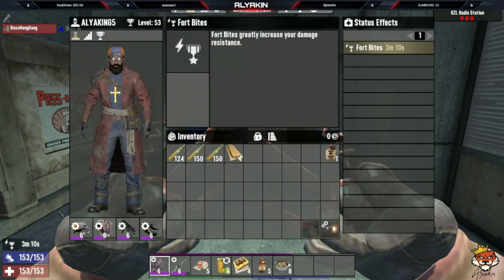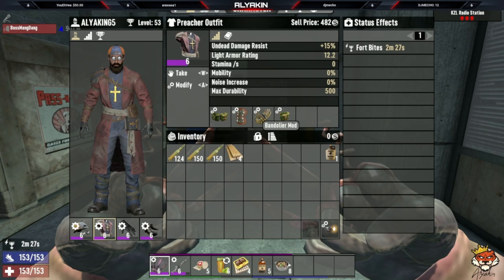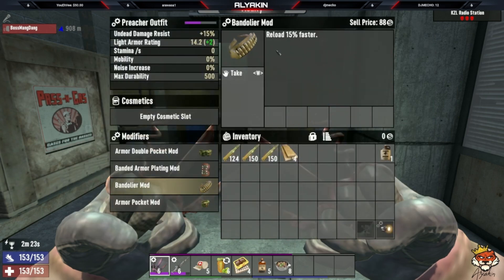For armor, run nerd goggles for increased XP gain so you can level up and get to those skill points faster - it also counts as heavy armor. You're wearing two-piece light armor which allows you to be tankier. For boots I recommend nomad boots, but any heavy armor boots are also good. Run preacher gloves because they give 60 percent undead damage with knuckles or any other weapon. Complement with two pieces of heavy armor, and run preacher top for 15 percent damage resistance to undead, which is massive. If running a machine gun, run Bandolier for 15 percent faster reload.